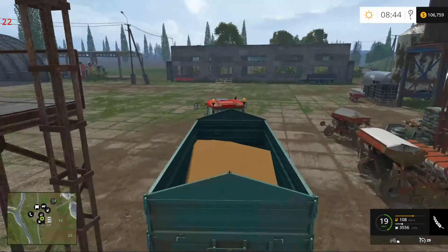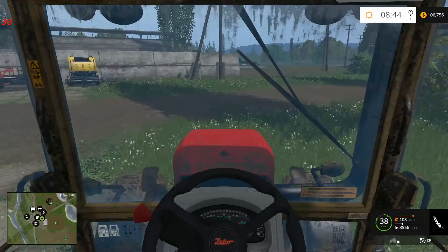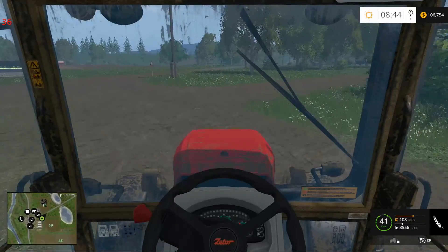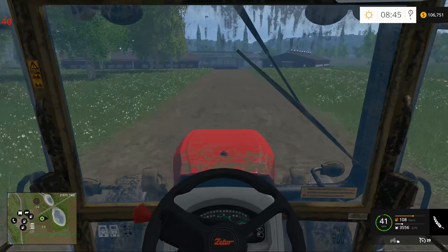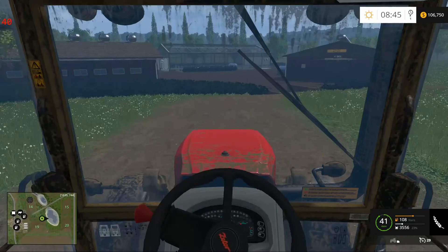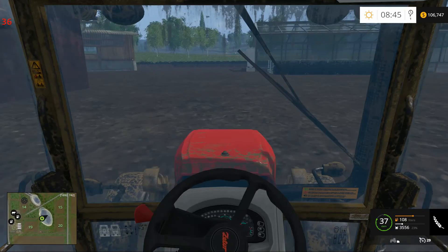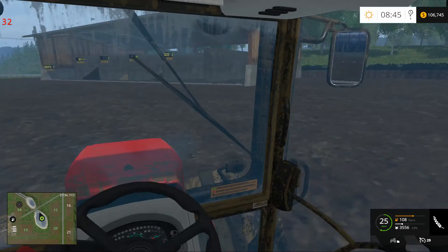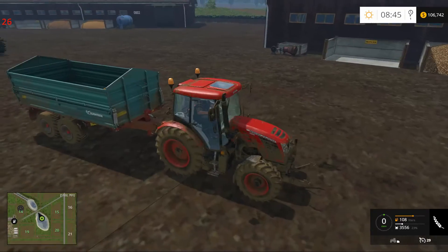There we go. Little bit of wheat — you know where we're going. We're going to go fill everything up and then get us some more chickens. Everything else is coming along pretty good. At least we still have everything else. Poor things ended up dying on us — I can't believe it. That was like 20 chickens, maybe even 25.